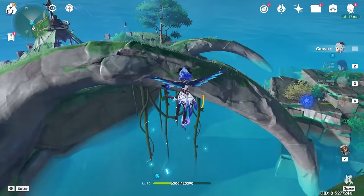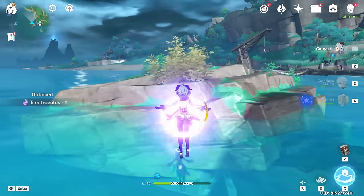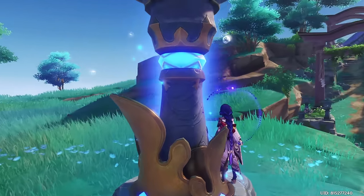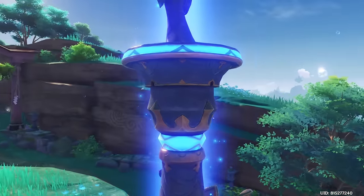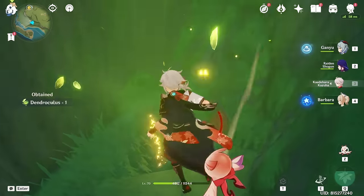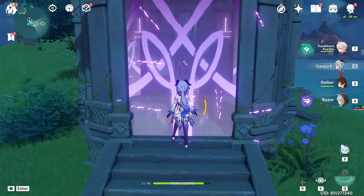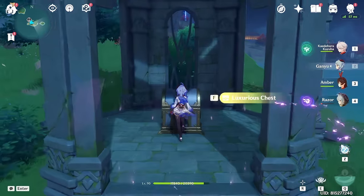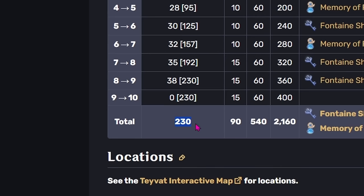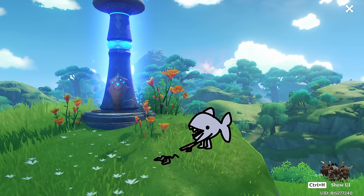The statues for Inazuma, Sumeru, and Fontaine, while still only having 10 levels, give way better rewards — 60 primogems per level instead of 10, totalling 1,620 primogems for completing all 10 levels in all 3 regions. In addition, these statues also give 5 to 6 Abyssal keys for completing them, giving an additional 640 primogems. The only downside is that they need more Oculi to level up, with Sumeru and Fontaine needing more than 200 Oculi to max out. B tier.